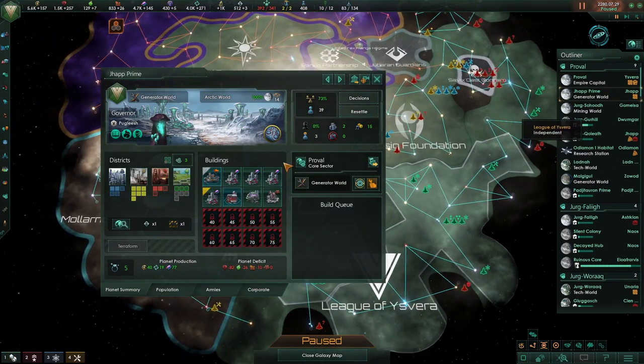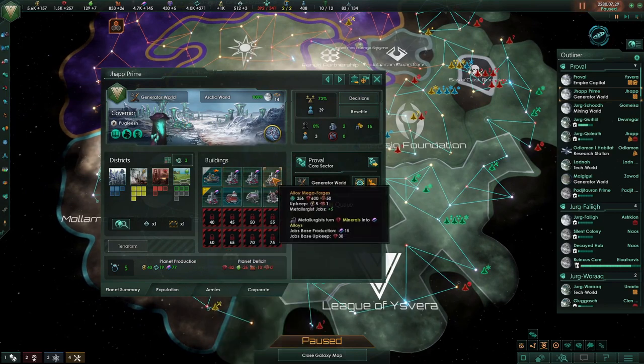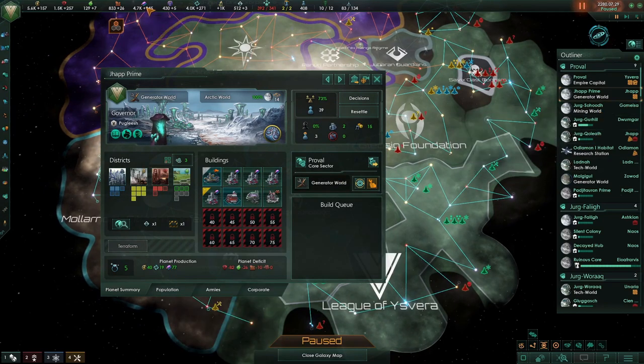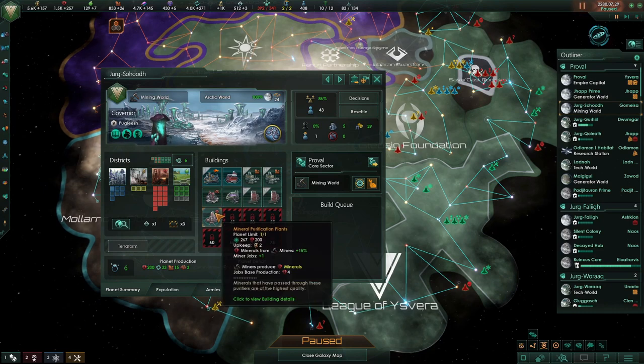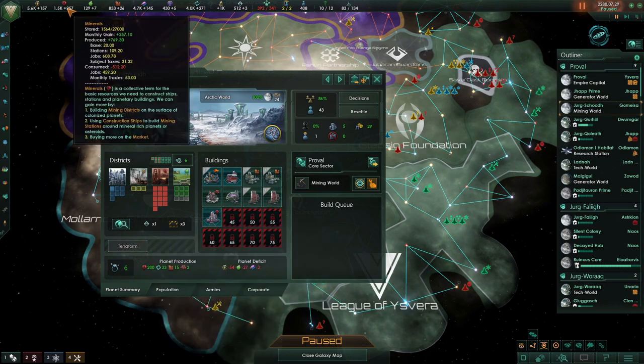Moving on to our next planet, we have Jap Prime, which is a generator world at the moment. But on top of that, we have lots of alloy megaforges here, so we're producing quite a few alloys - that's most of our alloy production, around just over a third. Then we have Jurg Sudok, which is our main mineral production world. We've maxed out the mining districts and given it the first level mineral purification plant, which is giving us 200 minerals per month.